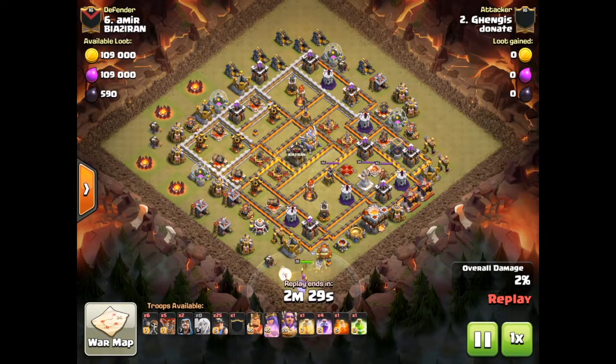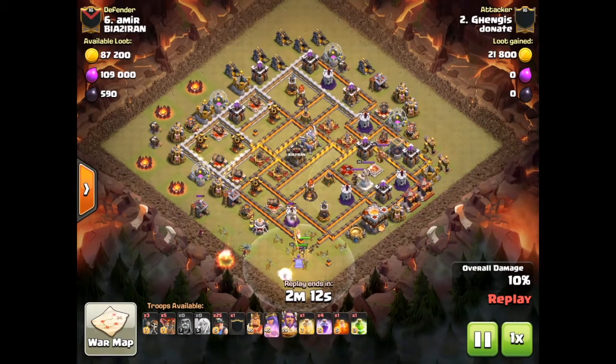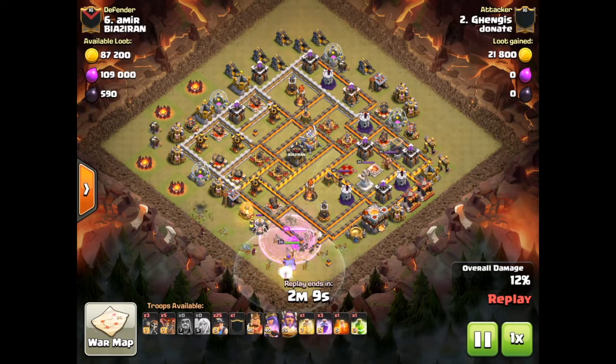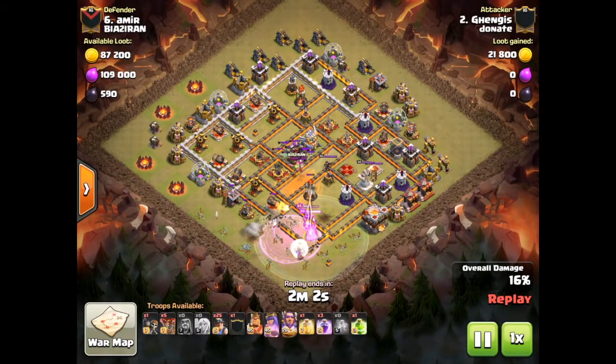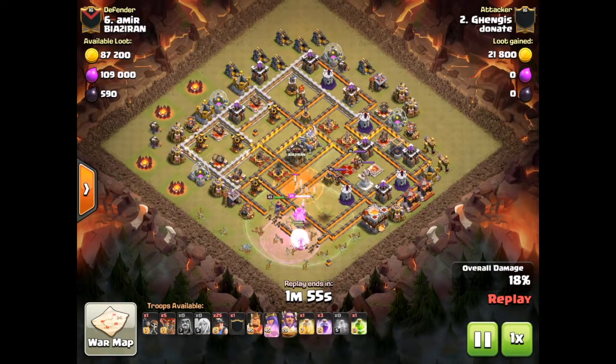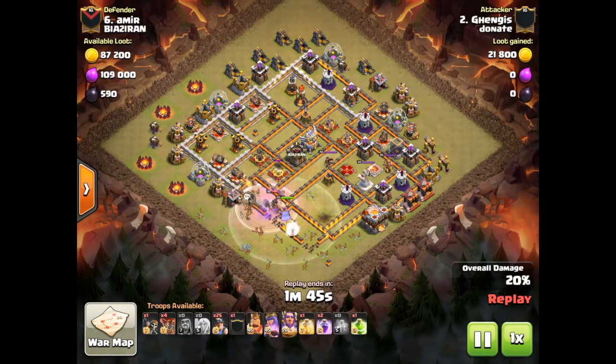Genghis Miners - Genghis versus Amir. Queen Walk Miners. This seems to be a fairly powerful composition at the moment. If you can get the Queen in, take out one Inferno Tower, the CC, ideally the Eagle - I'm going to assume that jump spell is going to be used and troops are going to head towards the Eagle, then Miners. The King and Miners tend to be able to take out the rest of the base, or get very close, as long as the pathing is good. Queen's going to need some angriness.